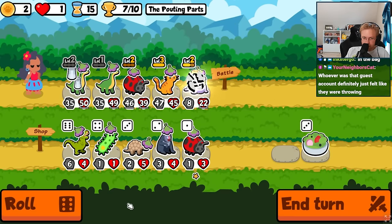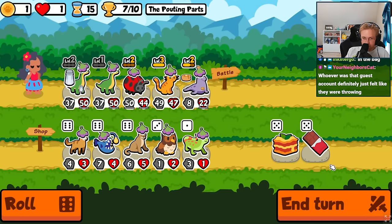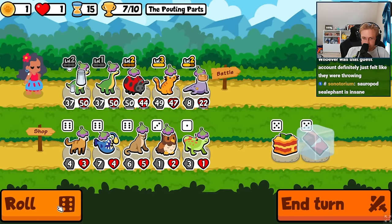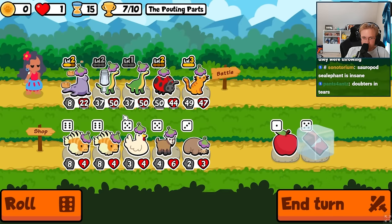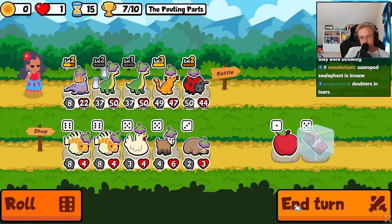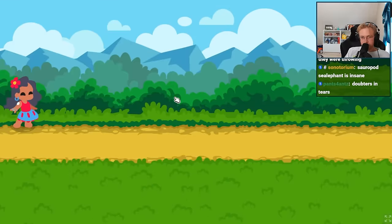We'll go Pancake. And then we'll roll for... there's the level up. Now we'll move you to the back. Probably a 50 attack in the front seems a little bit smarter. We might just go up against the Coconut or Peanut though, which is a little scary.